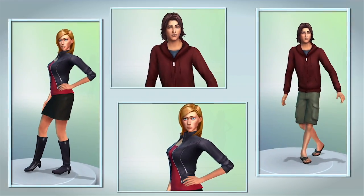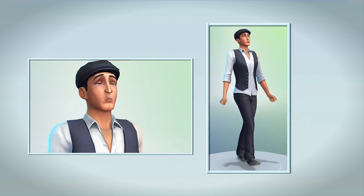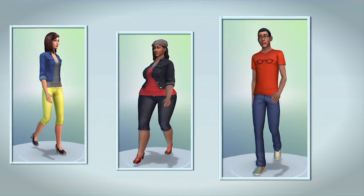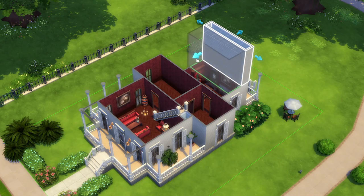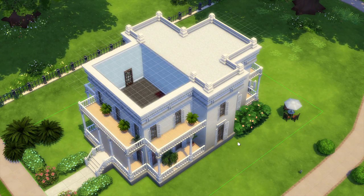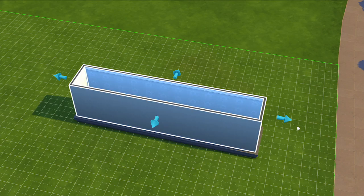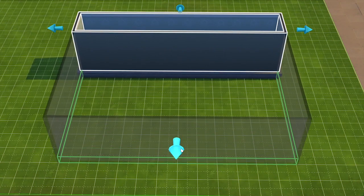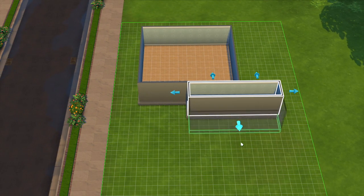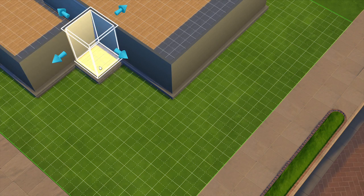In Create-A-Sim I give my Sims personality. I can choose their voices and figure out how they move. This is where their lives really begin. Now that I've created my Sims, let's build them a house. In The Sims 4, we've redesigned all of our creative tools to be intuitive and fun. I can reach into the world and make changes quickly and easily. I lay down a room, push and pull it into the shape I want, and I can quickly add more rooms.